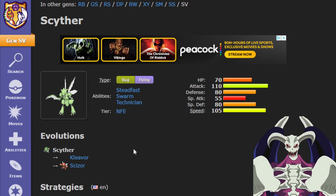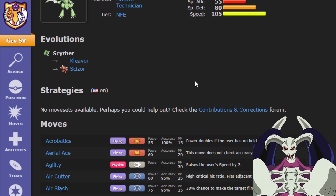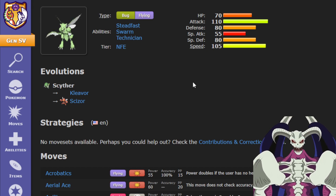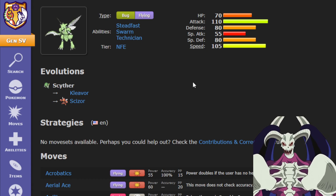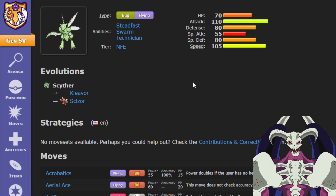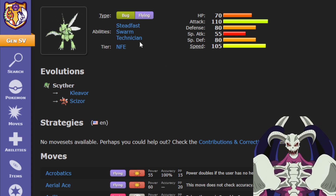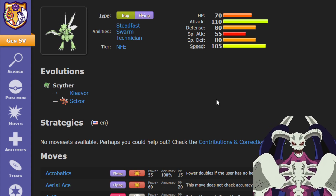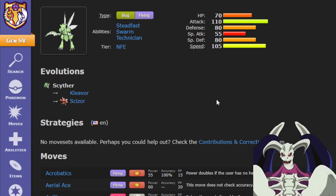Scyther actually got buffed, as well as a little bit of a nerf. The nerf is that Scyther lost its best STAB move, Dual Wingbeat, which was a 40 base power move that hit two times and was a Flying-type move. With Technician, it would boost up by 1.5x, making it a 60 base power move, so if you hit twice, it would effectively be a 120 base power move.